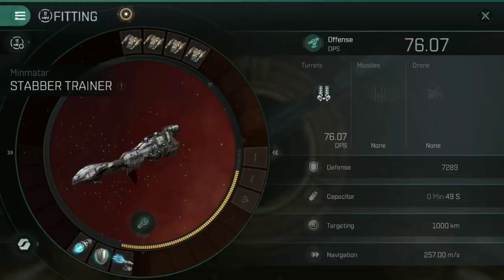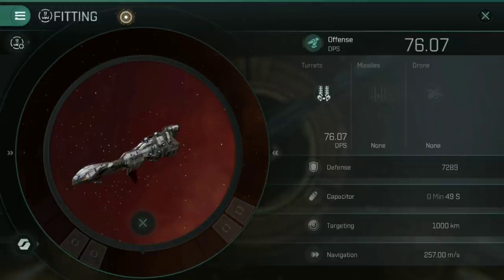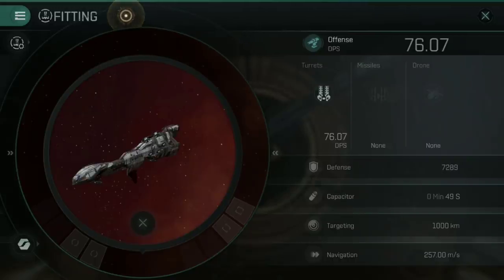In regards to rigs — because this is a trainer ship, I wouldn't worry about it. Keep this ship fairly cheap in cost. Go out, have fun with it, learn from it. If you destroy it, rebuild it with the vouchers and go out and have another round.